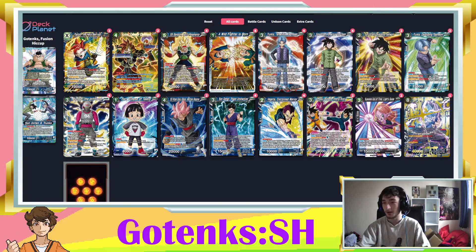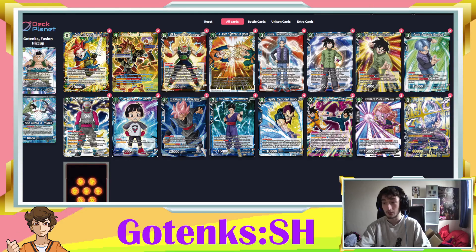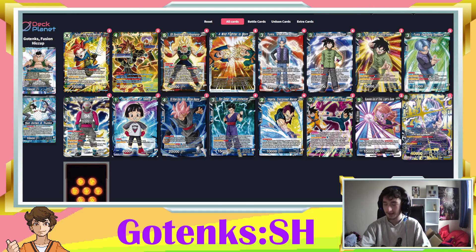For secret rare, I've gone for Beast Gohan. We're an aggressive blue deck so we want to be burning them a life — gaining an extra turn doesn't do a lot for this deck, you just want to kill them as soon as possible. Getting two 40k crit swings is massive, and this is another way we can re-stand the leader with the activate main/battle. It makes for a really fun combination on turn four if you see all the right pieces.